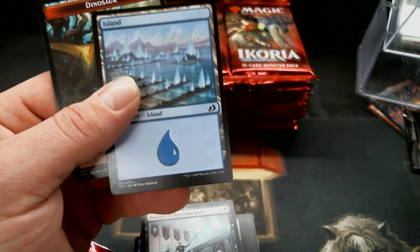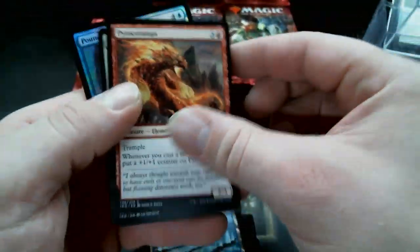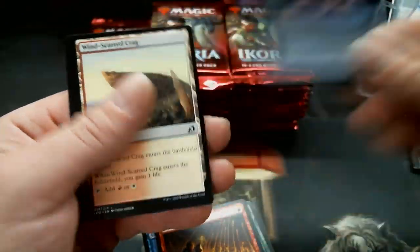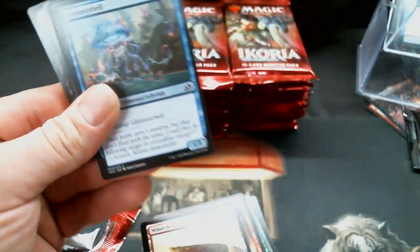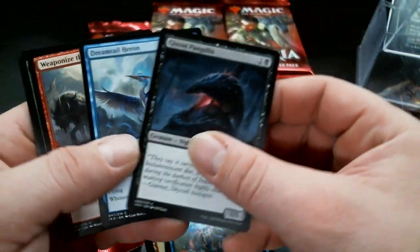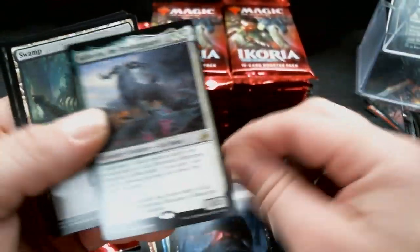Another foil — the foil drop rate has definitely been increased. There's a Sharknado and a Sabertooth. Wow, that's another foil — what is this, like four or five packs in a row now? There's a Brood Moth and a Pouncing Shoreshark — that's four or five packs of foil in a row. Migratory Greathorn — hey you guys, it reminds me of Goonies, I have no clue why. Kahira — that's cool.